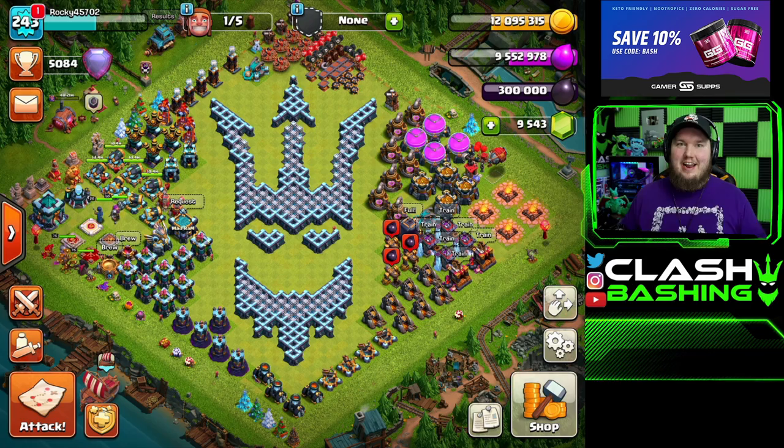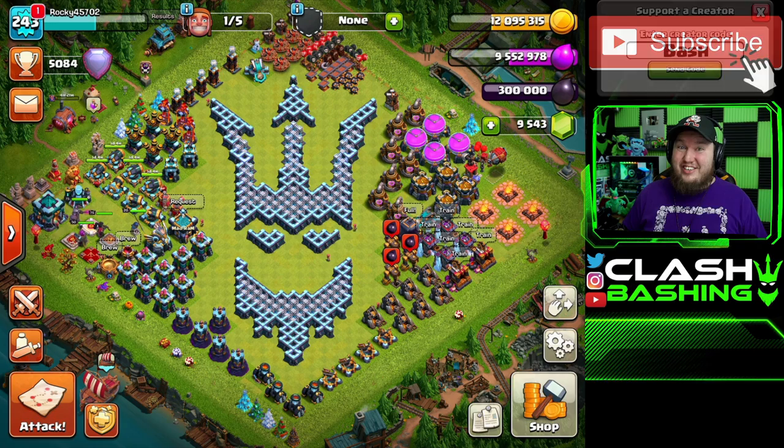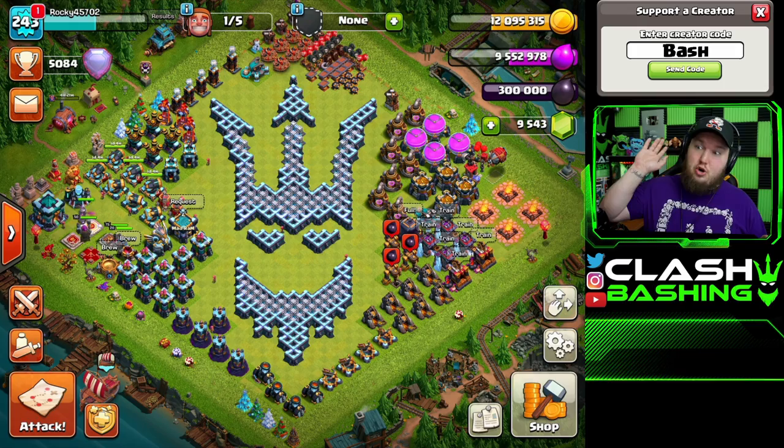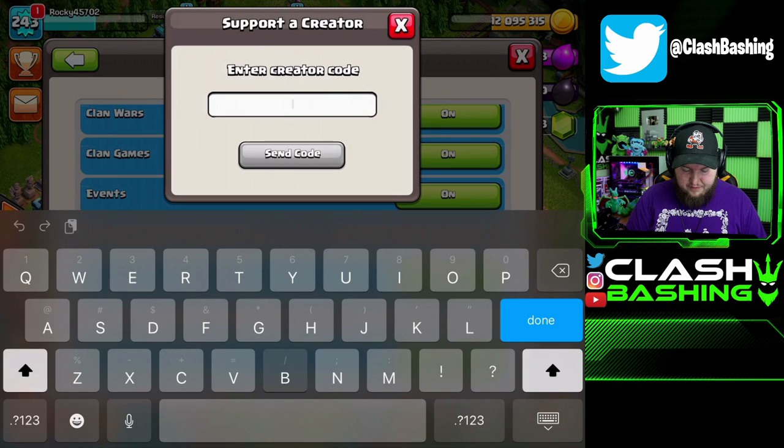What's going on clash bashers, Rocky here. Today we're here to sneak peek the July hero skin. I don't know how many people asked me in the past couple days — what's gonna be the next hero skin? Well guys, we have it here for you today. You probably already saw in the thumbnail. It's a really good-looking skin. Before we hop into it, don't forget to subscribe and use code bash before the new gold pass comes — go to settings, more settings, scroll to the bottom and make sure you have code bash in there.